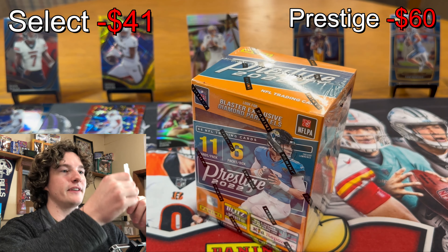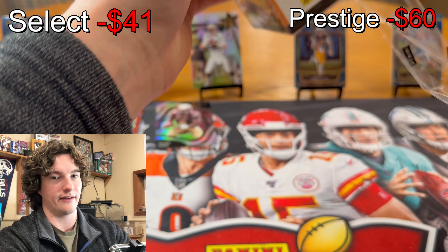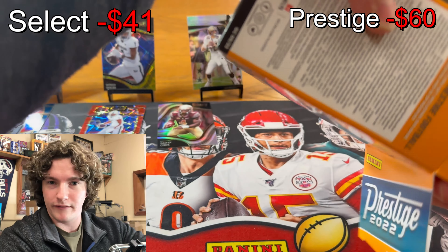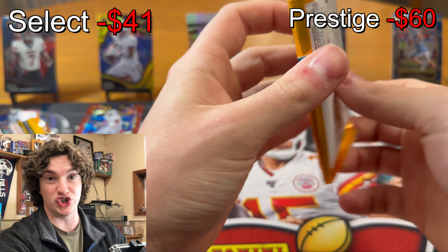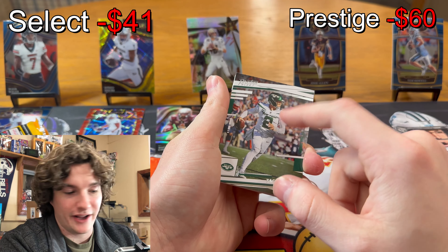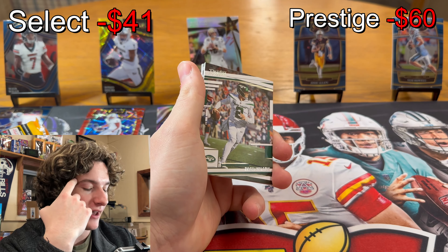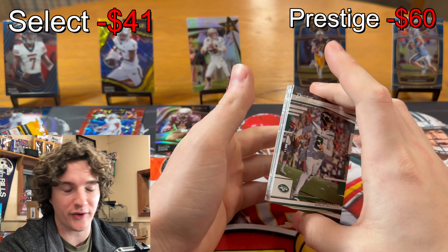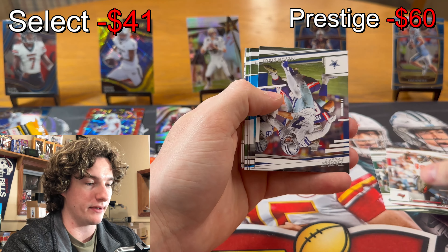Let's try 2022 Prestige now. These typically have two numbered cards per box — fire, absolutely fire. We're gonna see what's up. Imagine if we pull like a one-of-one Kenny Pickett right now — that'd be tight. Look how thick these packs are, they're juicy. I've pulled two autos in this before off-camera; my storage ran out. There were back-to-back autos both backwards — definitely an error, it was crazy.